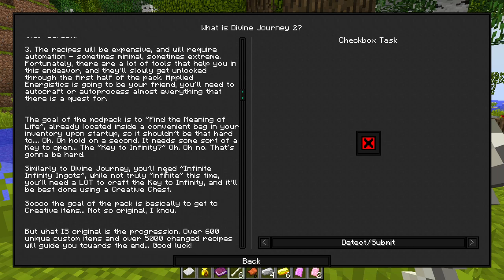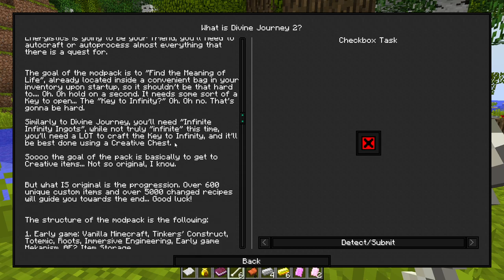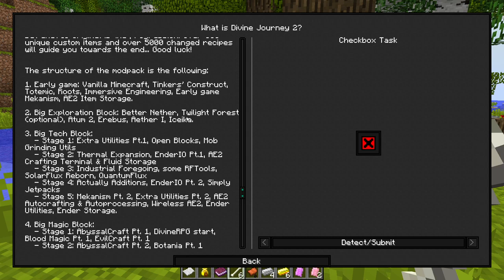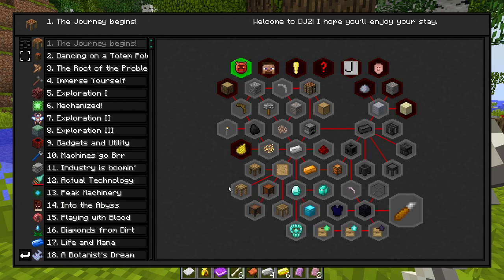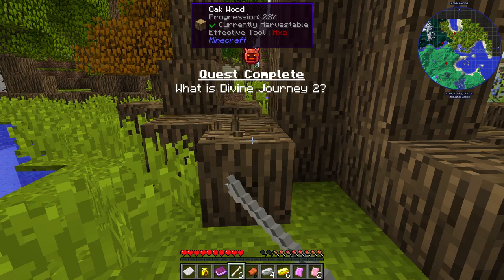Vanilla Minecraft, Tinkers — love some Tinkers if it's not too gated behind other advanced stuff. AE2 early game is also really good. One of the parts of these packs that puts me off is having to keep track of stacks and stacks of all these different kinds of items, so that's going to be good. I'll check out some of these quests in a little bit — I love that jingle. Looks like there's no vein miner, so I'll just move on.